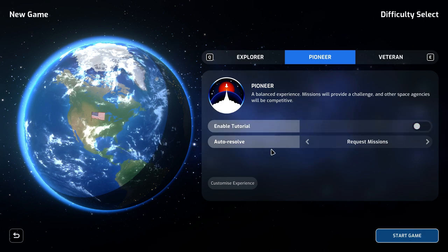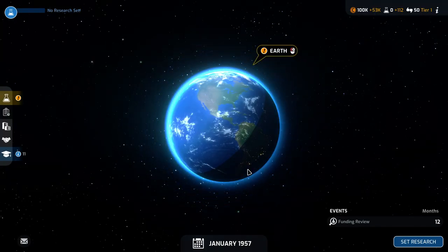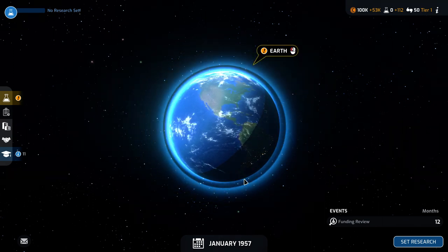I do like the idea of playing NASA — I think it's a fantastic thing. So let's go ahead and do that. We're going to go without the tutorial, and that is fine. So, this is Earth — this is the only thing that we can cover right now. It is January 1957, so really, Mars is really out of range for now.